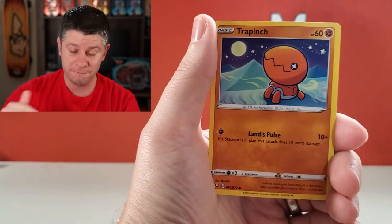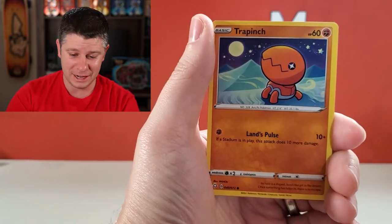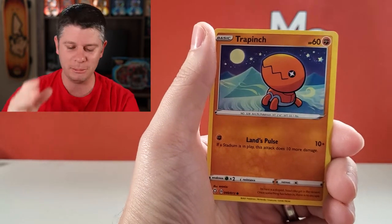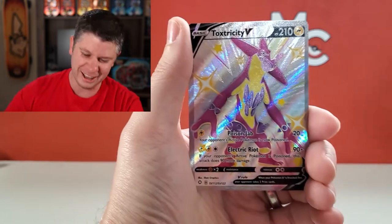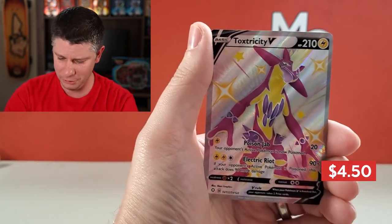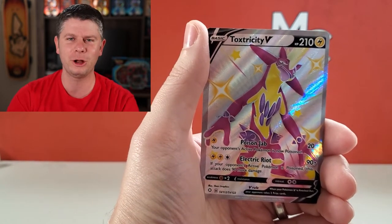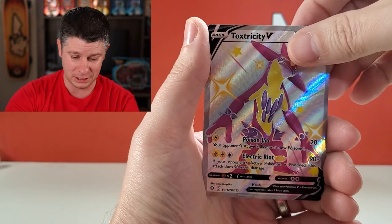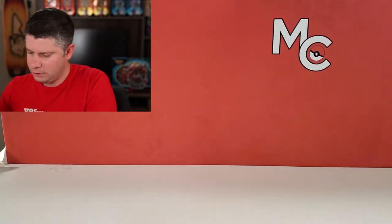Trap Pinch — we have got a Full Art Shiny! Hey, we've got one already in this pack. I doubt it's Charizard, just hoping for one I do not have. It's a Toxtricity V Full Art Shiny — another big hit! Not bad at all. And a Volcanion. The centering is not great, but that's okay.